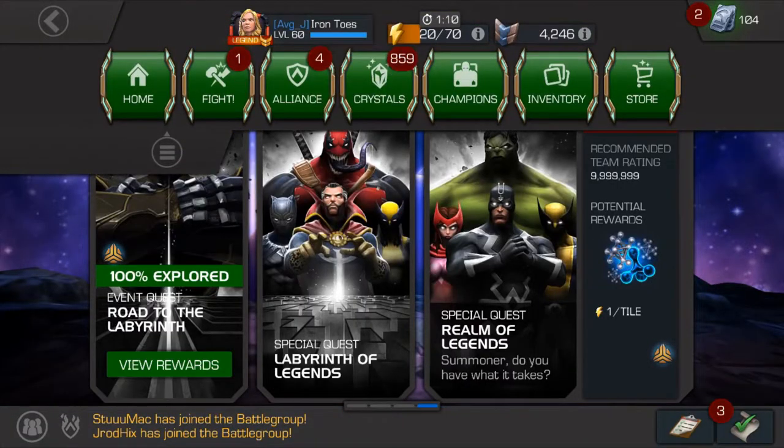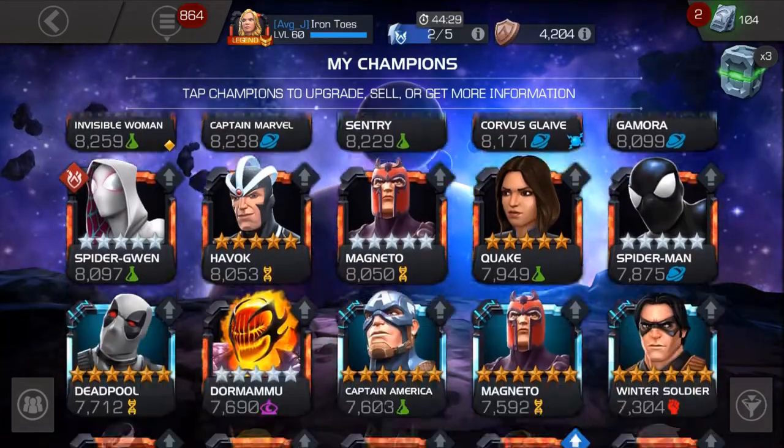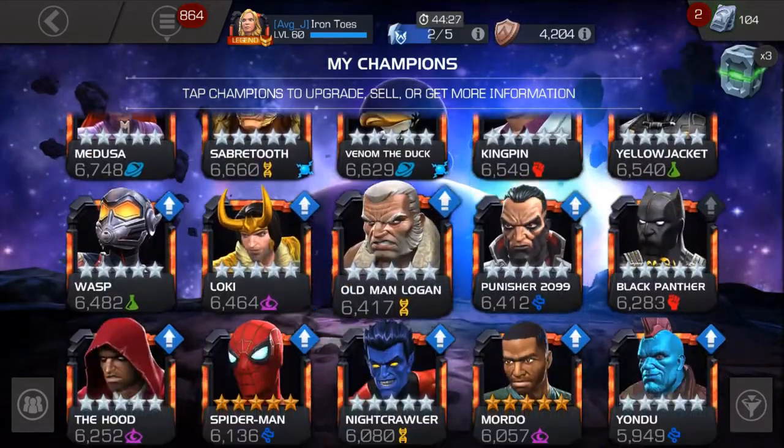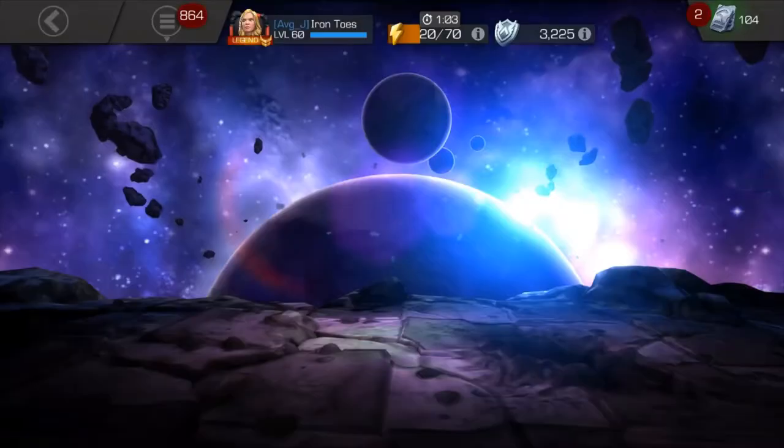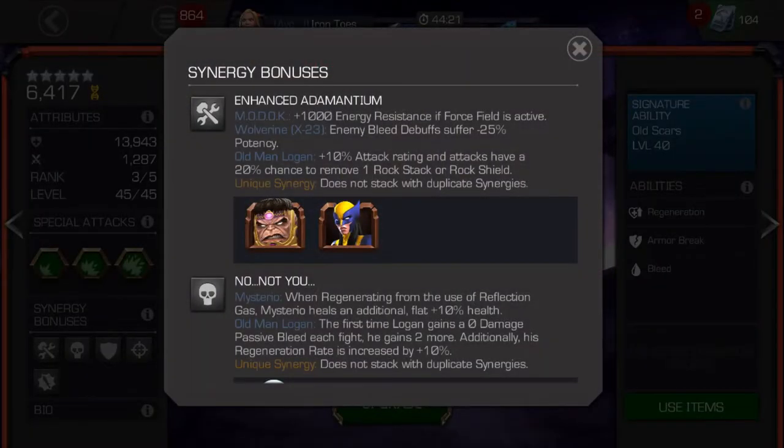So the Old Man Logan character — let's take a peek at his statistics. Mine's a rank 3. As far as synergies are concerned, he has two new ones. He has the Enhanced Adamantium synergy, which helps out MODOK and a little bit of X-23, but it actually gives Old Man Logan a pretty decent boost. If you're going to bring along one of the new synergies, the first one is probably it — he gets a 10% attack rating.